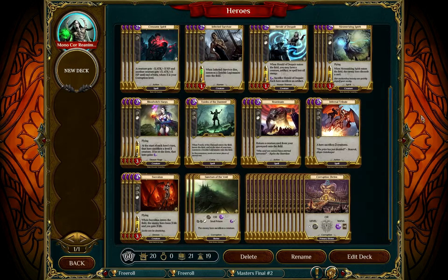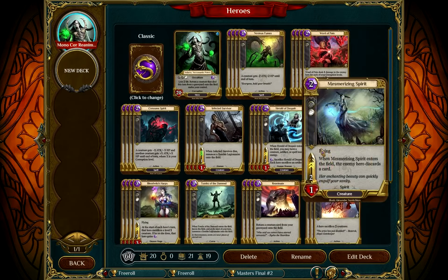Remember there are two ways of winning. You can drop your opponent's life down to zero, or you can get your life up to 40 — you start at 20, so gain 20 life. It's not impossible, though I don't do it a lot with this deck, but it is possible.